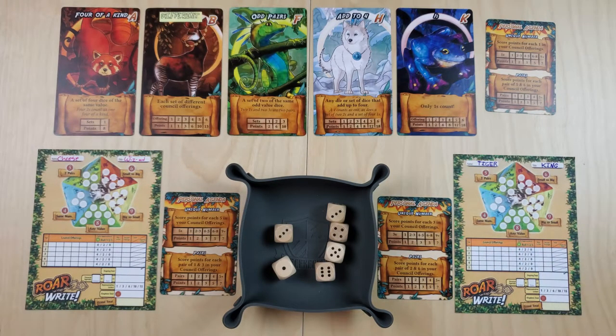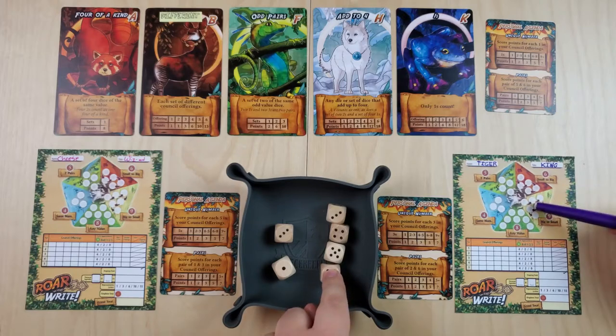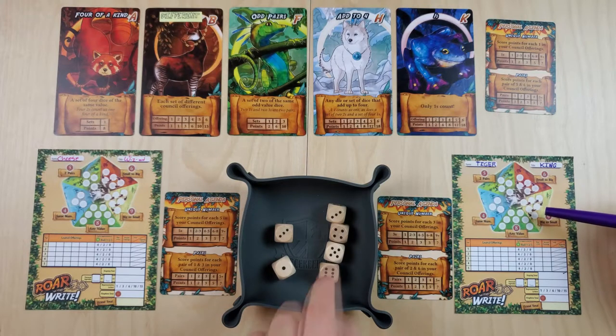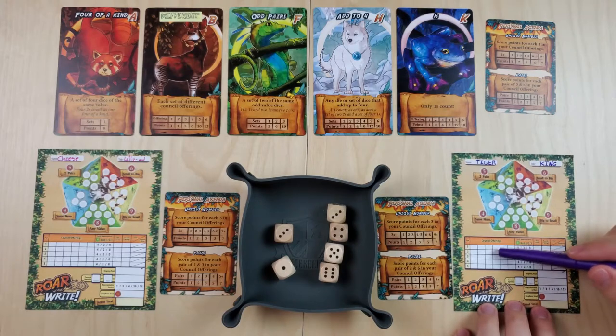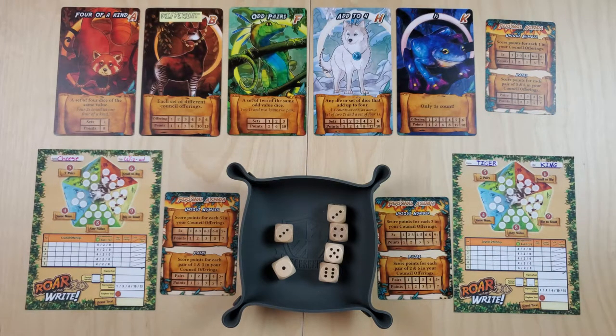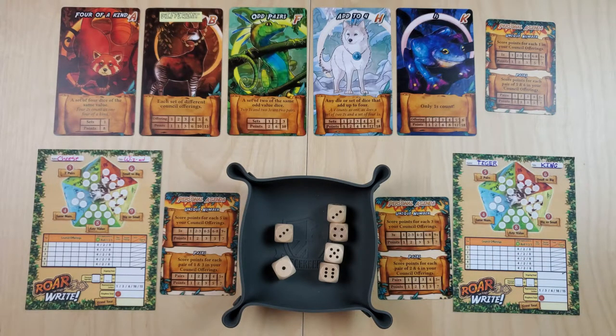Crossing one out means that space is used — I can't add a number there. But I could add the six for free because you're always allowed to add one per roll up here, as long as it's not a number you're using in your council. Then if I want to put a five I have to cross out this box. If I want to put the four, I have to also cross out another box. Do the three, cross out another box, so I could only have three numbers in my offering. Then I'd be able to put six, five, four, three out here and be super close to earning those nine points. That is the general flow of how you're going to be filling up this sheet.